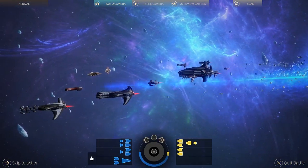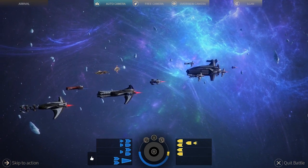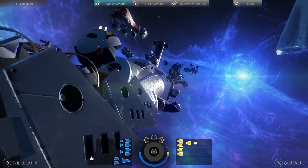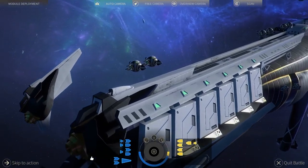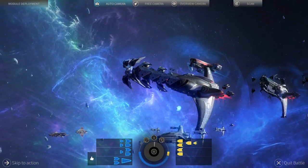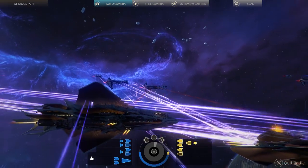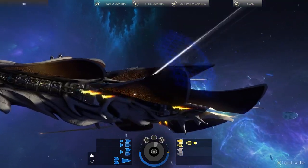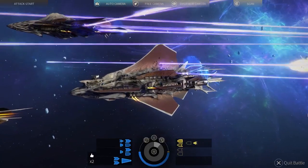The Riftborn hulls are very specialized towards their specific roles — attack ships having a lot of weapon modules, and support ships having next to none. But what the support ships lack in firepower, they make up for in support and defensive slots. The Riftborn fleets can be extremely powerful if built correctly, but be warned: attack ships on their own will not survive. Mixed fleets are critical to the success of the Riftborn in space combat.